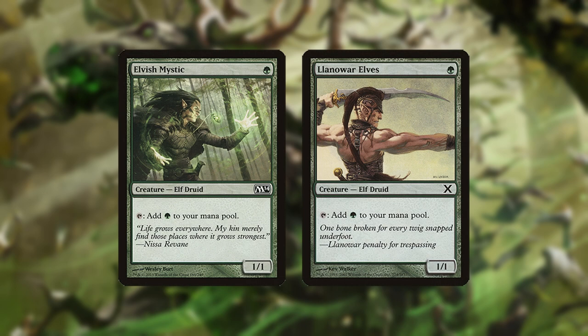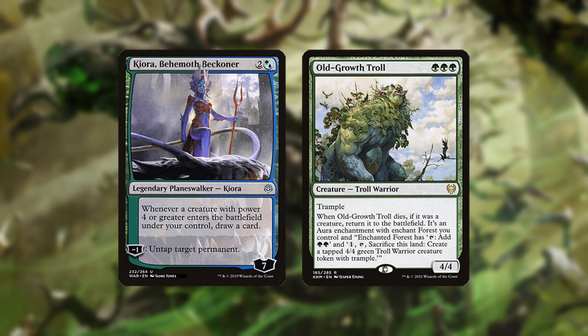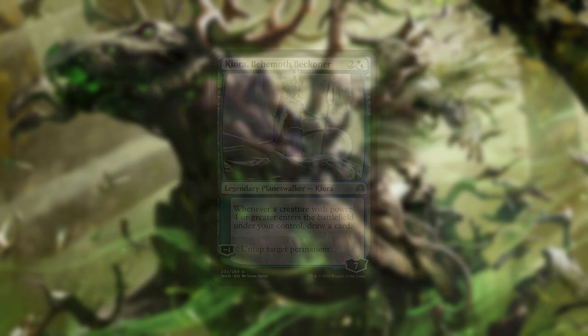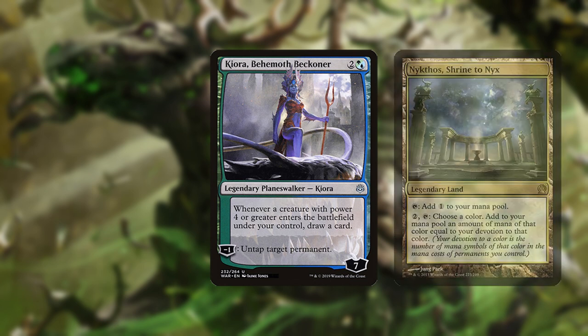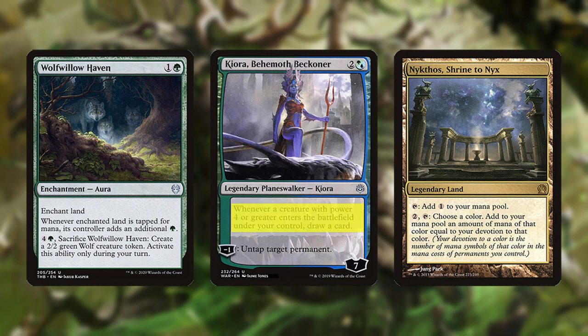Elvish Mystic and Llanowar Elves are the deck's turn 1 plays that help ramp into the bigger threats early, especially Kiora and Old Growth Troll, although additional ramp like Sylvan Caryatid and Wolf Willowhaven are also played. Kiora untaps permanents, which means it's always a ramp card and is especially good with Nykthos, Wolf Willowhaven, and Nyssa. It also draws extra cards from the deck's big creatures.